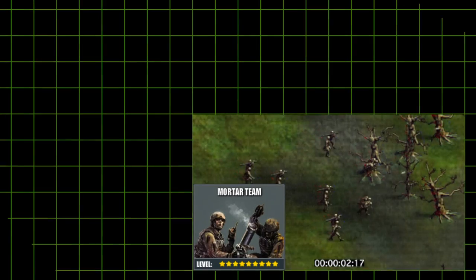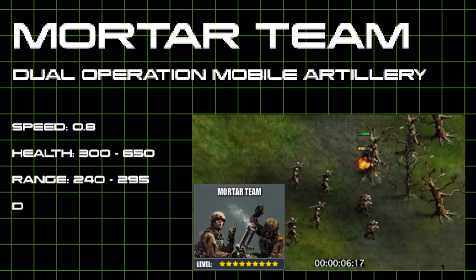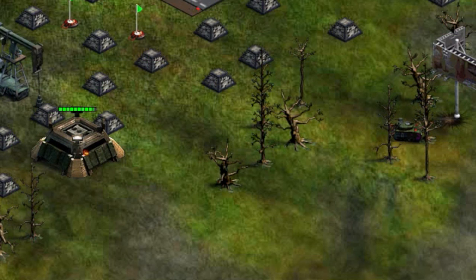Attention Commander, your rocket launcher units have been upgraded to the all-new Mortar Team, making your platoons more effective against enemy tanks. In this unit, two soldiers will load a single weapon that fires more powerful shells that do extra damage to ground-based vehicles.